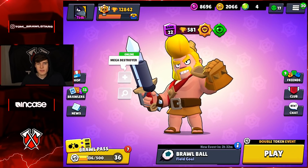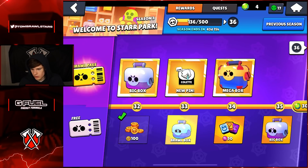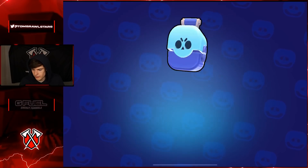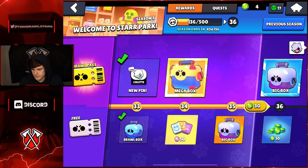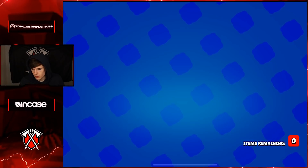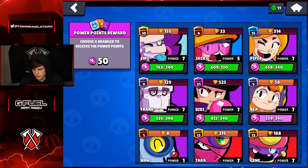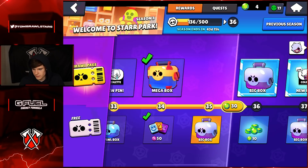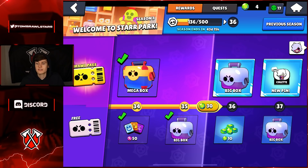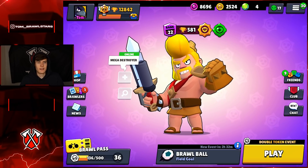That's gonna be it. If I missed anything let me know down below. We're gonna open a few boxes - got a new color pin. Mega box here - we got 6 so I think we're getting a star power or a gadget. We got both - a gadget, which is definitely a decent one to get. Star points going to 90. That's gonna be it for the video, hope you guys enjoyed. Leave a like, subscribe and I'll see you guys next time!